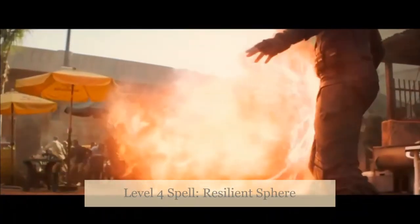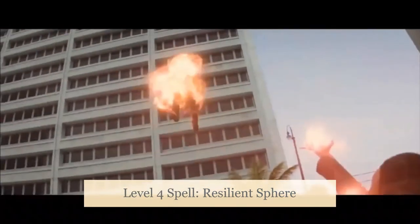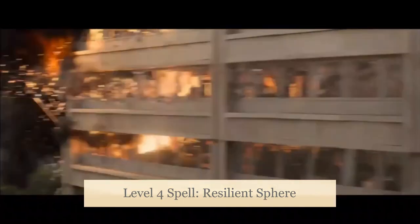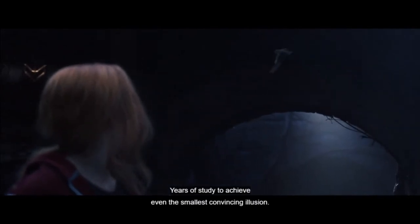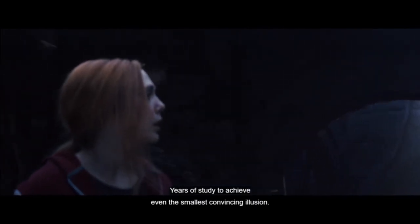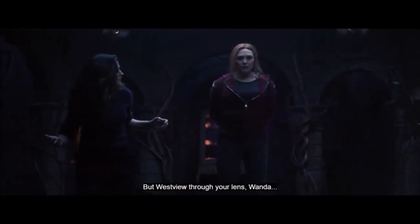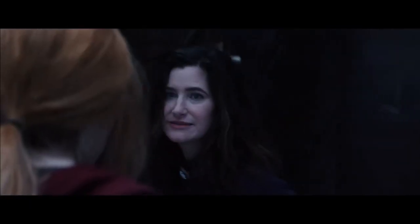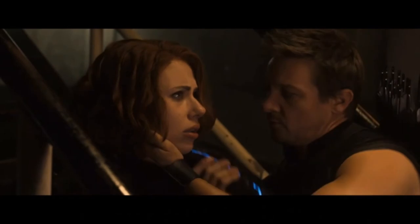And finally, Resilient Sphere creates a sphere of shimmering force that encloses a creature or object and prevents anything — physical objects, energy, or other spell effects — from passing through the barrier in or out. Other choices can include Private Sanctum, which can be added to a Glyph of Warding to create a more rune-like effect from the show. Polymorph is an ability that Wanda hasn't really demonstrated yet, but Agatha has, and you can bet Wanda will learn this. Confusion assaults and twists creatures' minds, spawning delusions and provoking uncontrolled action.